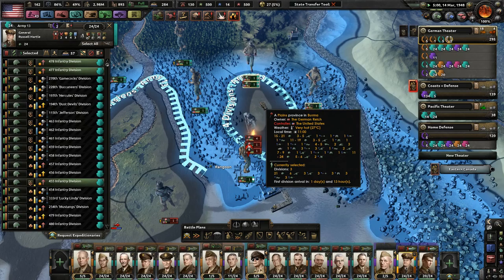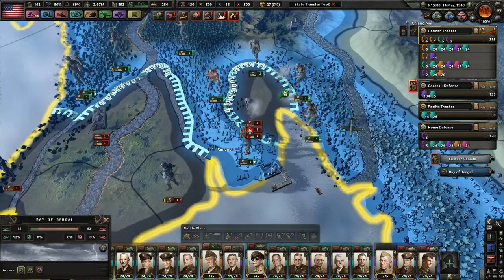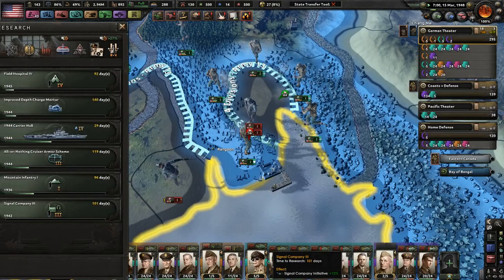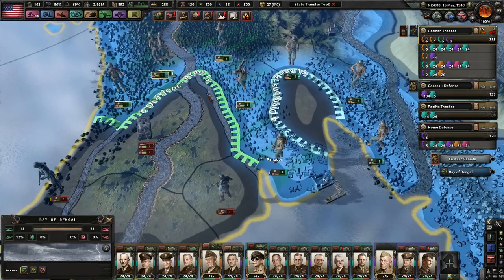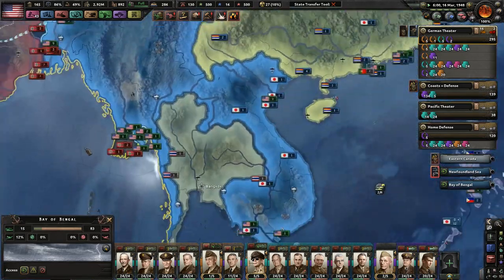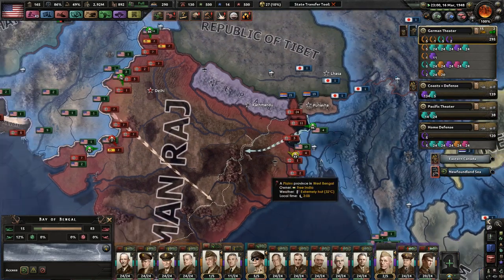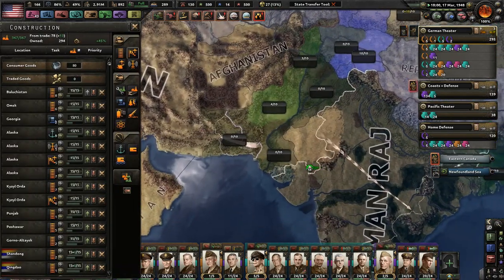These guys have been encircled. They are trying to kill us over here, but we will try to kill them back. We will probably lose this province — maybe we will, maybe we won't. And then these guys will starve for supplies, which can reinforce our position in the Raj. Very good guys, proud of all y'all.